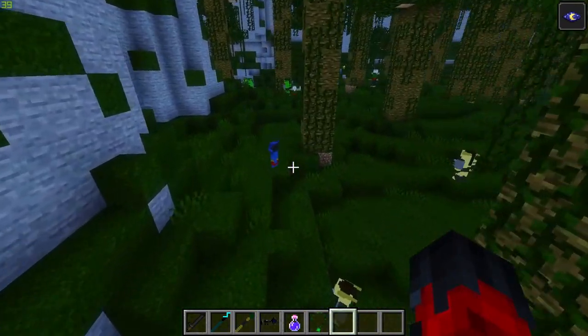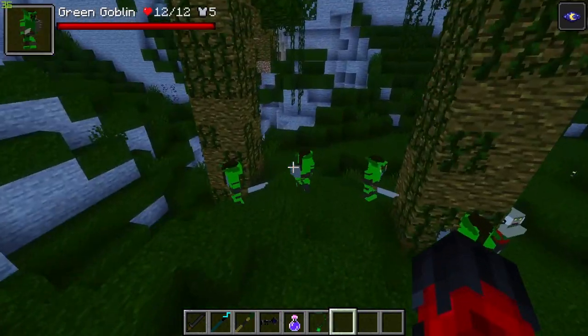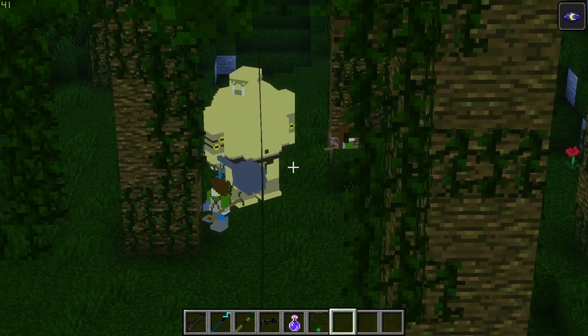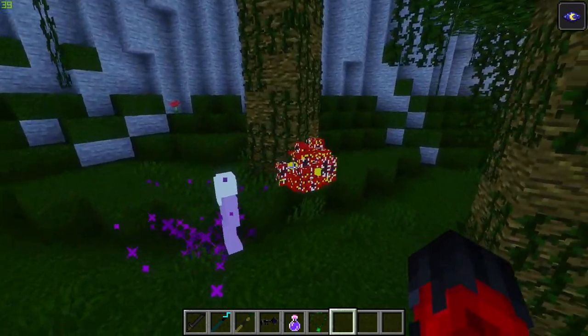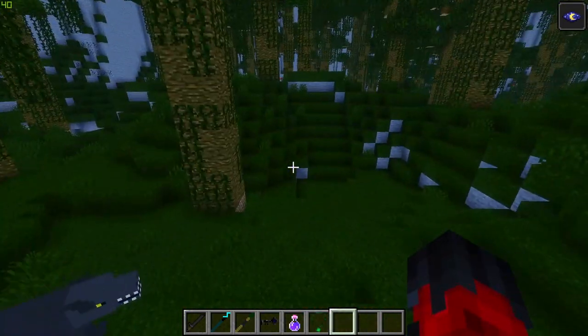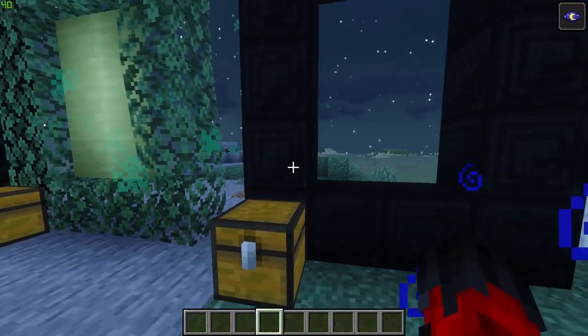Loads of different goblin-type species are scattered around the area — a hill troll, an ogre, and a gibbering mouther. Don't want to mess with those bad boys. That covers this dimension; let's move on to the next.